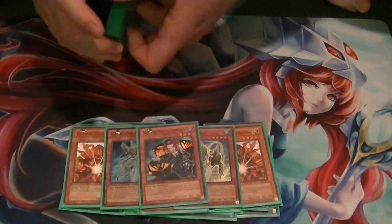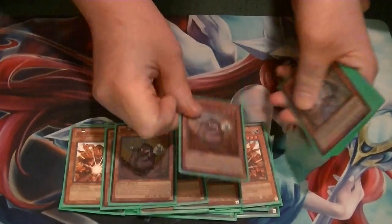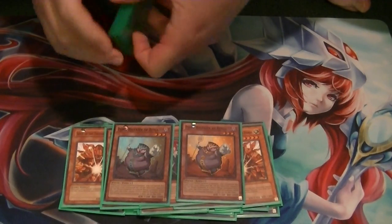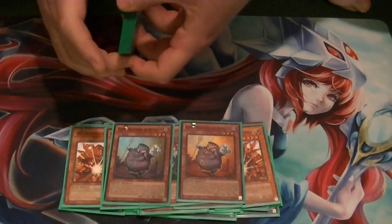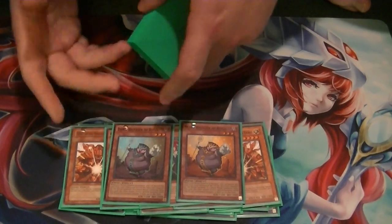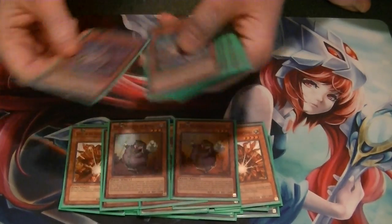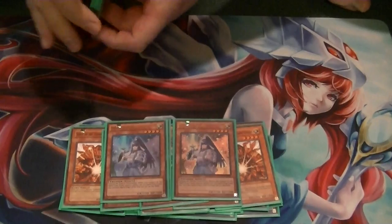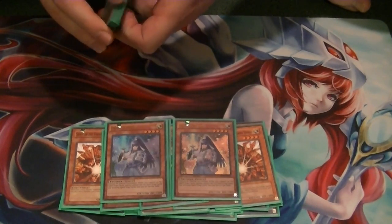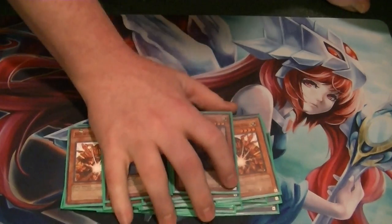The lone Tour Guide, because we are running the Djinn, so that's just another way to get to the Djinn. I run 2 Djinn in the main deck — 1 is for the Tour Guide and 1 is just for the Laval Chain play. That gives me options in case I go through one early, I have another one late game if need be. And 2 Denko Sekka just in case I run into some of those random back row decks, so that way I can protect against that.